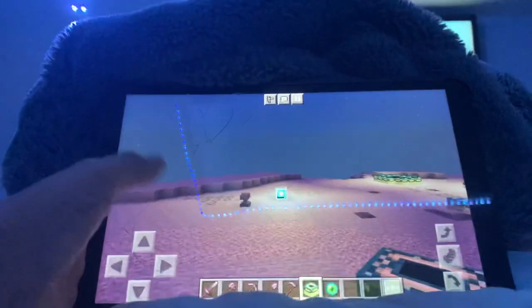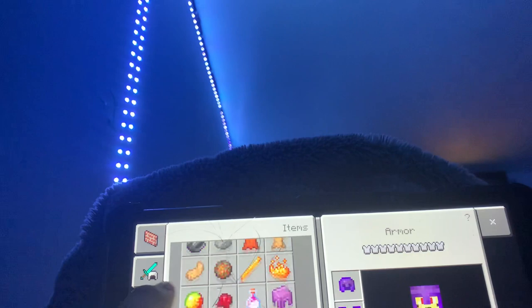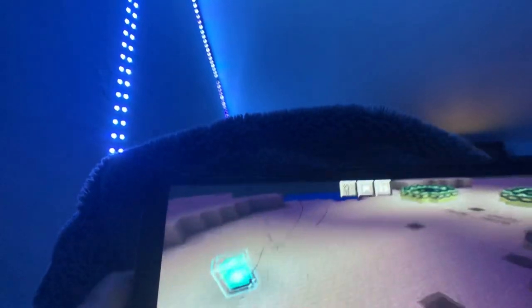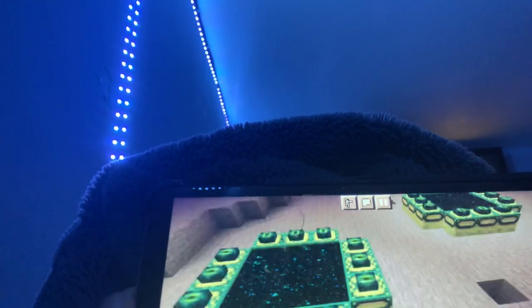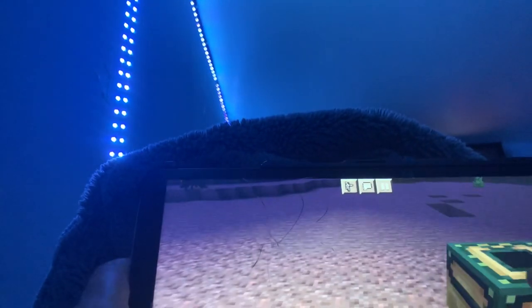Hello everybody, today I'm gonna be telling you how to build the End Portal in Creative. What you're gonna need is the End Portal block and the Eye of Ender. You want to have those in your inventory. Also get a little bit of weapons first, because you're gonna need them.